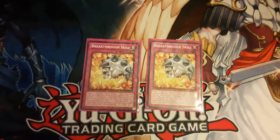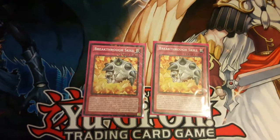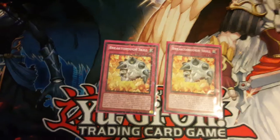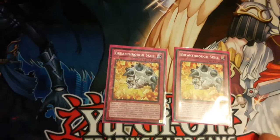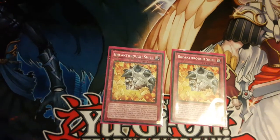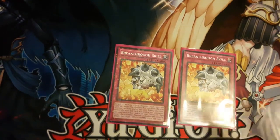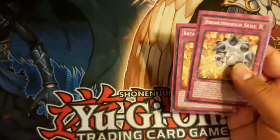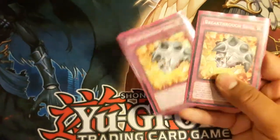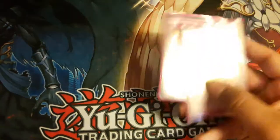Breakthrough Skill features Dolka on the artwork — not direct support but a great card if you don't have a Dolka on the field. You can negate the effect of one monster until the end phase, and then next turn you banish it from the grave for the same effect again — but not on the same turn. Run a Lost Wind if you're able since it's superior to Breakthrough Skill, but I love the artwork. Run two or three.